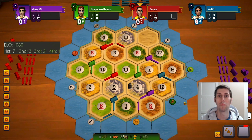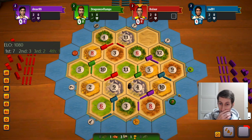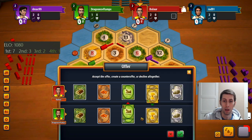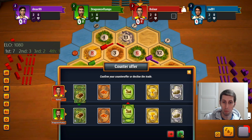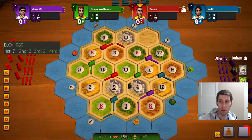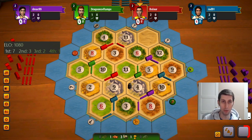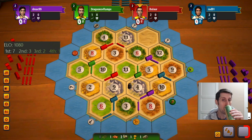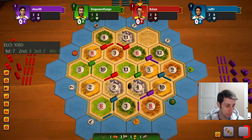Really surprised they wouldn't make that trade with us — they absolutely need sheep to settle. I'm gonna make you the same trade I did before. You do not have wood though. Ooh actually that's a decent trade for me, we will do that. I don't even care if he settles — we never had a shot at that anyway.